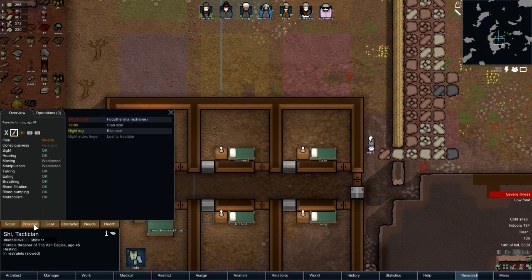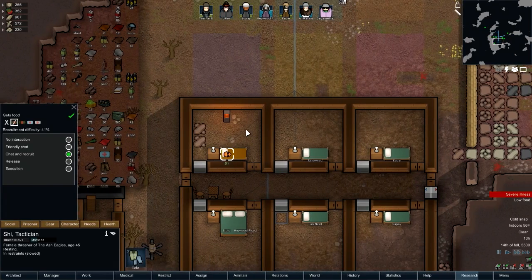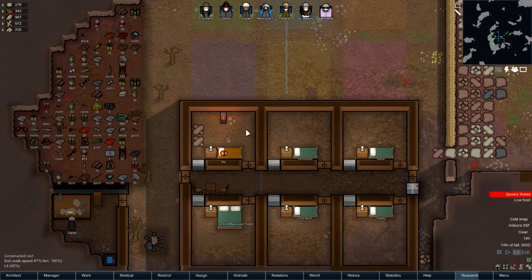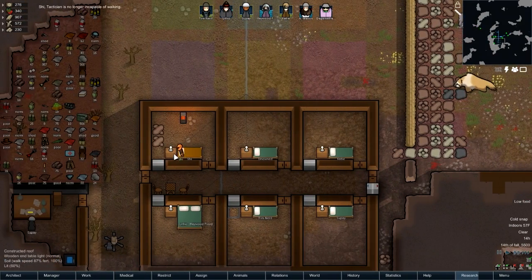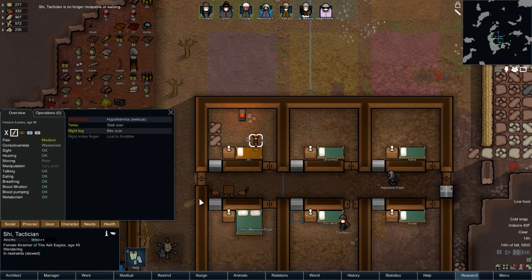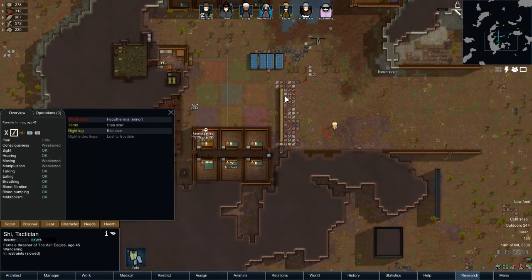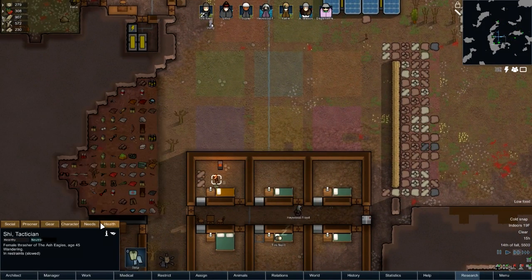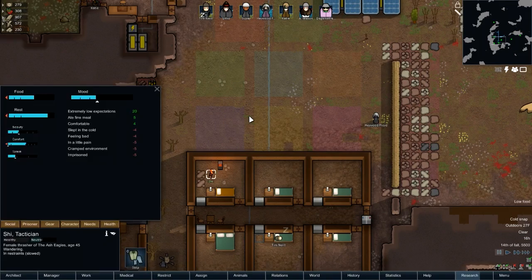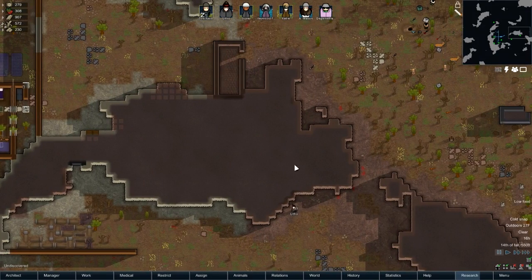We haven't even been trying to recruit the prisoner. How long has he been sitting there? I think this is one of our more recent ones. Oh, we're trying to get a recruitment now. We just gave you a heater — don't you like us? 3.3% chance. All things considered, not bad, considering he just lost a finger and it's been freezing to death. Quite literally.